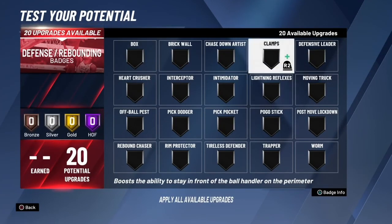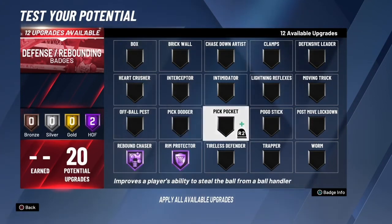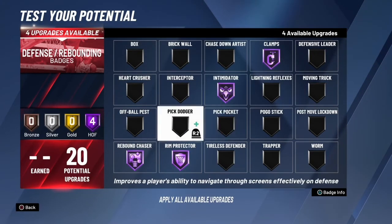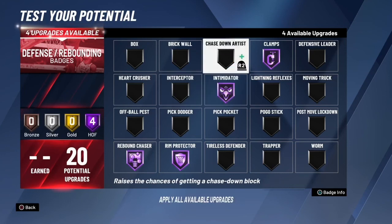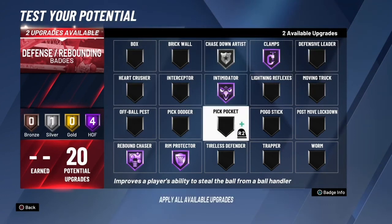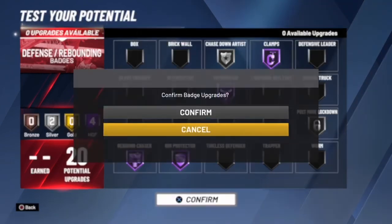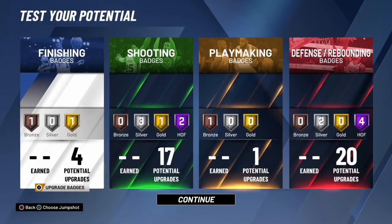You have 20 defensive badge points — you can get a lot. Go with rebound chaser Hall of Fame, protector Hall of Fame, intimidator Hall of Fame, clamps Hall of Fame. With the next four you can do anything. I do interceptor — I'm always intercepting the ball in the twos. If you're a twos player I suggest interceptor, but if you're a rec or threes player, put on pickpocket on silver just to steal the ball. But if you're gonna be running the big, then post-move lockdown or something. And that's it — this is the rebounding wing.